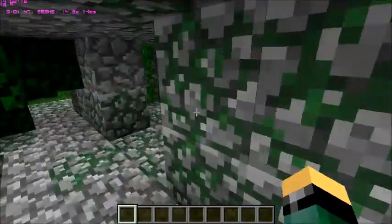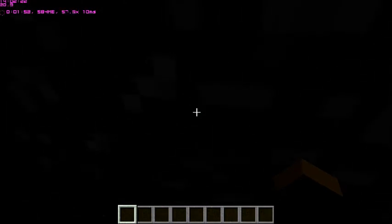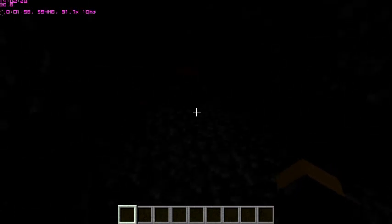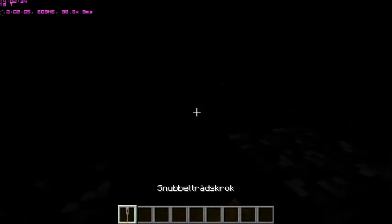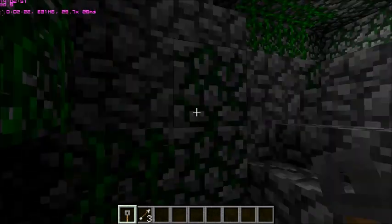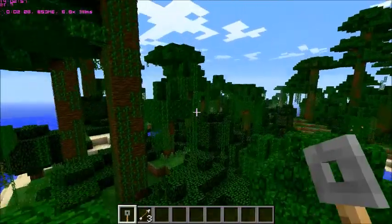Yeah, first of all, let's look what's inside, because I didn't look. Oh, just come at me, arrows — I don't care. I'm in creative, sorry. Okay, it's just gold. Not very good yet. What's in here? Only gold. Not too bad, and not too good. I mean, I would expect some diamonds or something, but it wasn't.